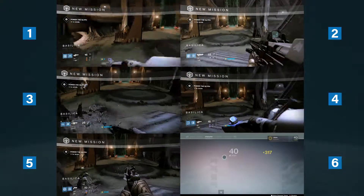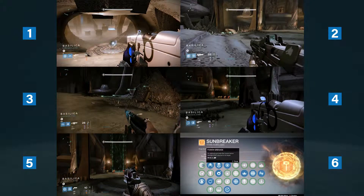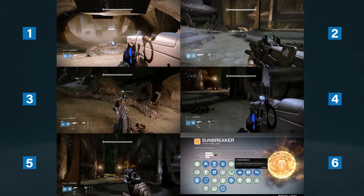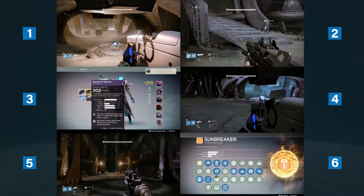Everything is numbered. The first aura getters on either side are going to be one and two. The second aura getters are going to be three and four, and the people staying in the center and swapping out are going to be five and six. The left side is going to be all odd numbers and the right side is going to be all even numbers.